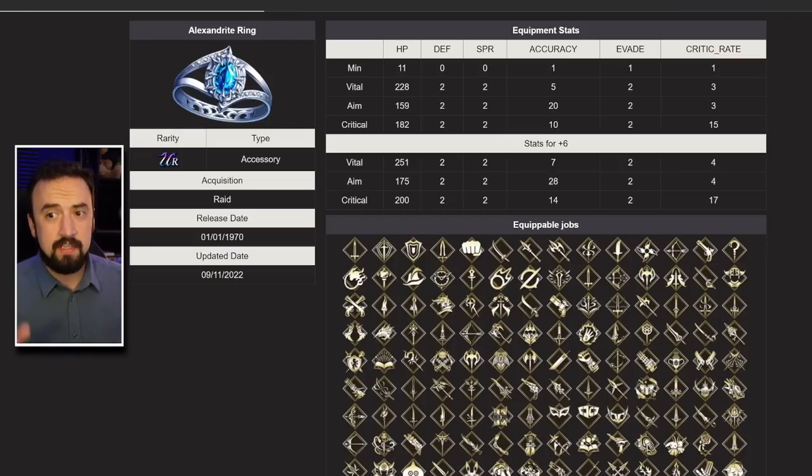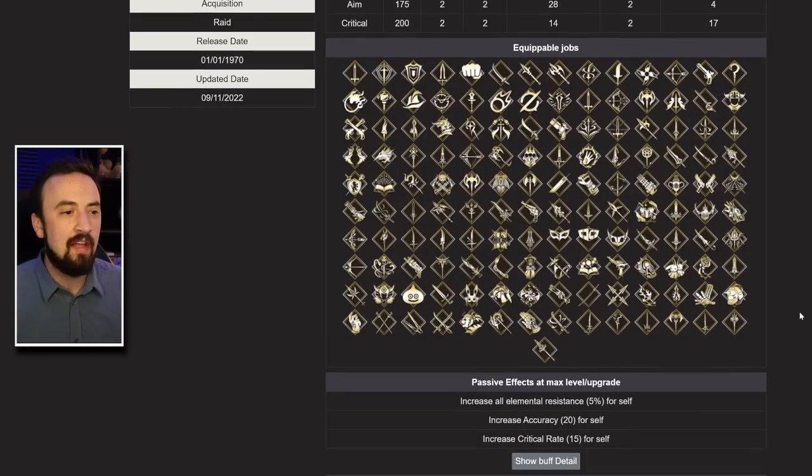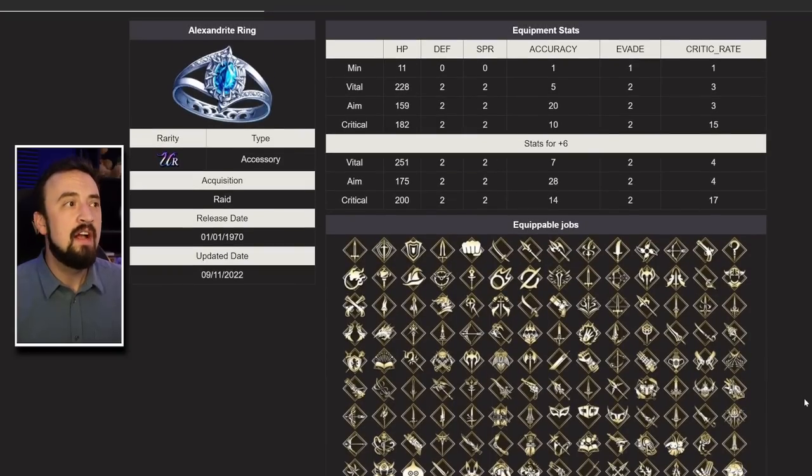Alexandrite Ring, accuracy version. There are units in this game — like King Bradley and Wingstern — that don't have guaranteed hits but have moves with increased accuracy built in. I love running a plus 6 Alexandrite Ring. Look at the accuracy: 28 accuracy from the stat line plus another 20 from the effect — that's 48 accuracy from one piece of gear. It also gives a little bruiseriness with all elemental resist up 5% and 15 critical hit rate. This is my favorite piece of accuracy gear.